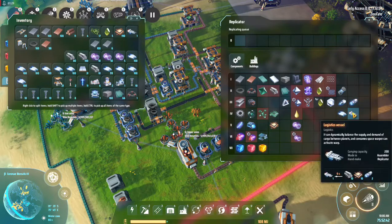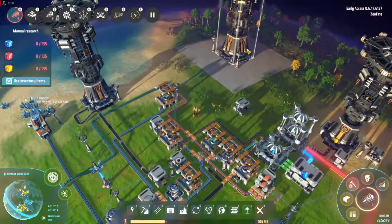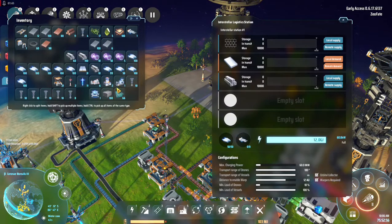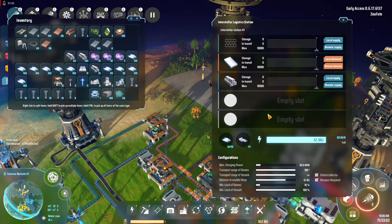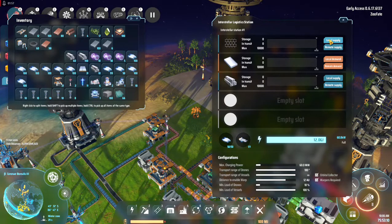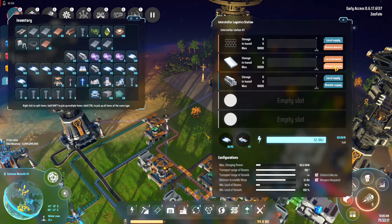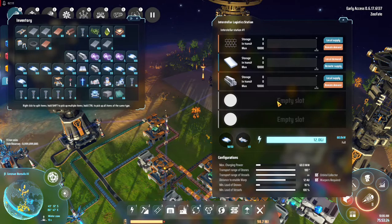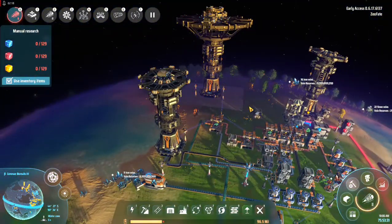I should be able to now make another two of those. Let's get one in here and see how that all works. Where are you when you're built? That's remote demand, that's remote supply. Can I get it working? The problem is I really don't know anything about this stuff.